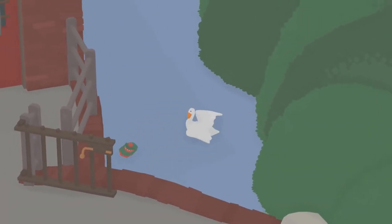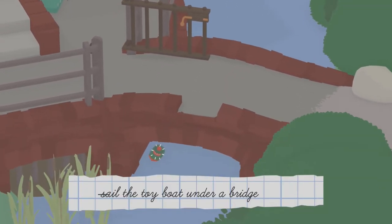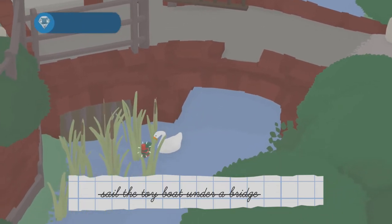From here, just drop off the top side of the bridge, then drop the toy boat and push it under the bridge, and you will get the achievement.